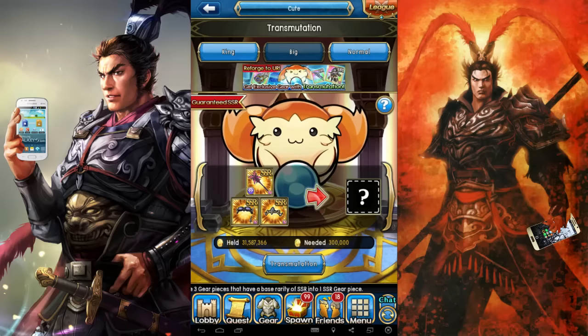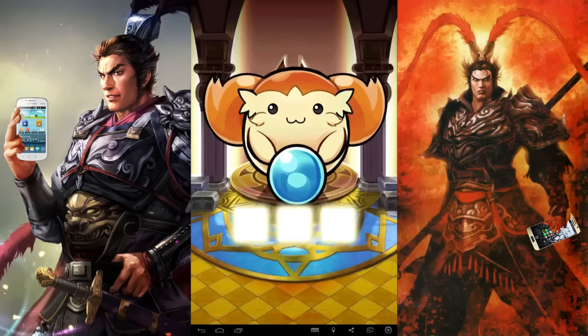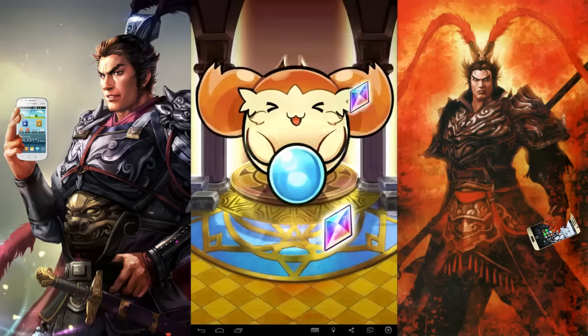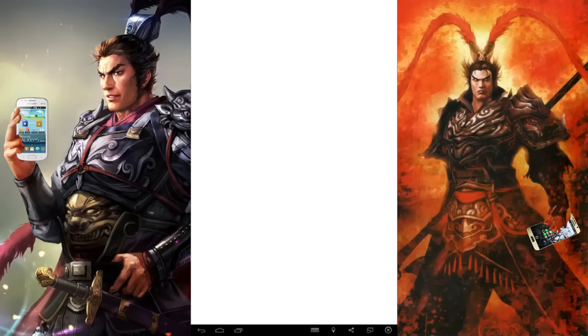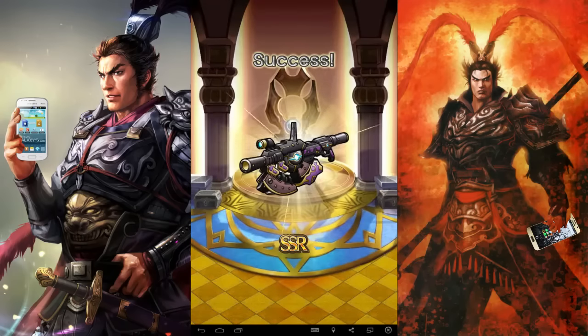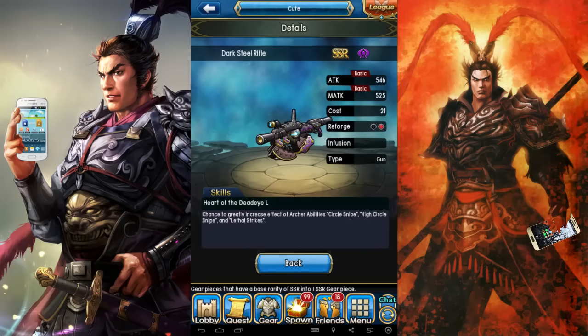Let's give Big transmutation a try now. Let's feed these three SSR items and see what we get. I got another gun — let's see what it is. Heart of the Deadeye. Okay, something a little decent that can actually be used for once.